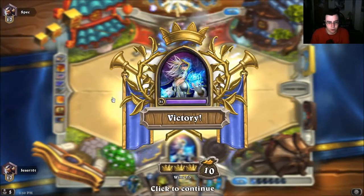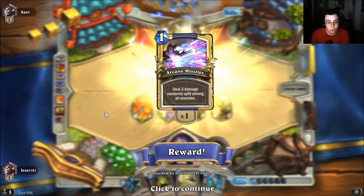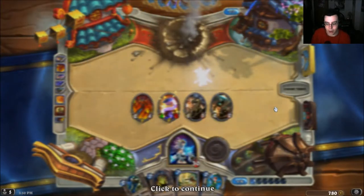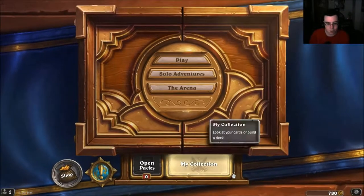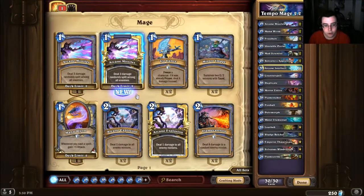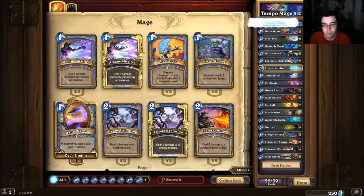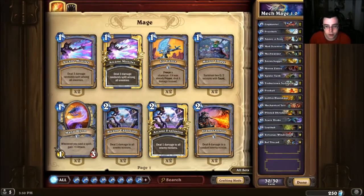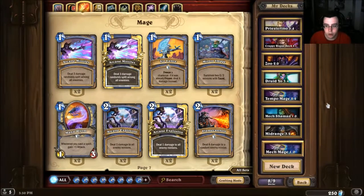Tempo Mage is really cool — I want to play more with this deck. Oh, I got a golden Arcanologist! That's cool. Yeah, I'm gonna play a lot more with this deck because I really like it. I like it more than Mech Mage — I think Mech Mage is actually better than Tempo Mage, but Tempo Mage is much more fun in my opinion. I'll stick a golden one in there.